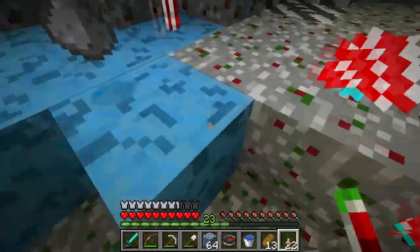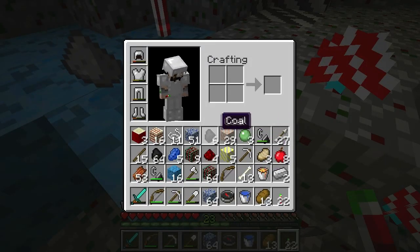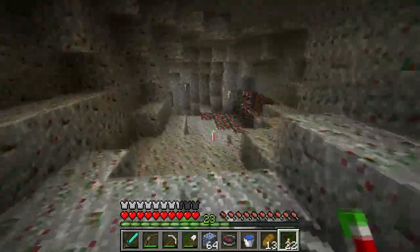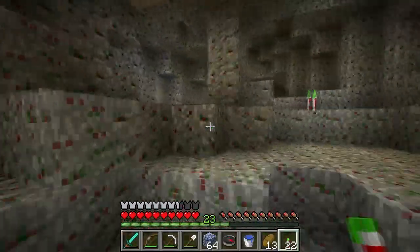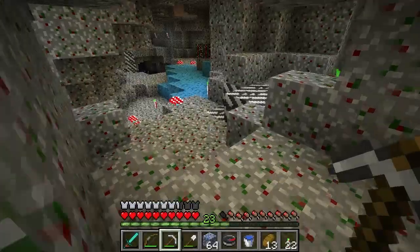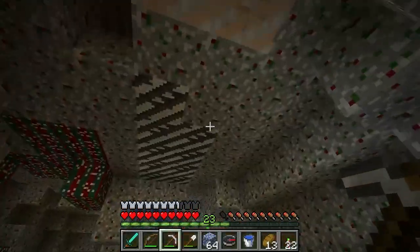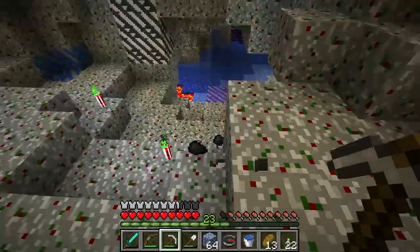Oh, gunpowder — we might actually pick that up. What can we get rid of? A bunch of cobblestone, we really don't need that. Let's pick up some more iron on the way. We don't have diamonds but we're getting a lot of iron, so it's better than just not going into caves. We're getting the essential stuff.